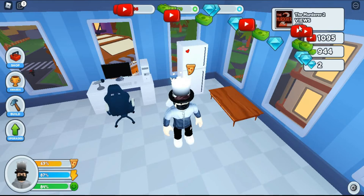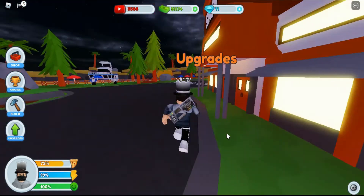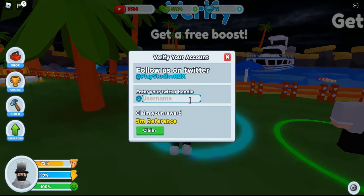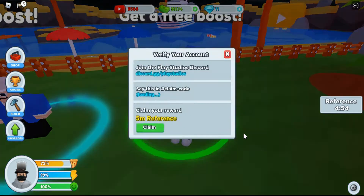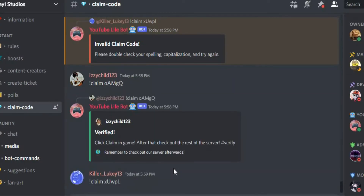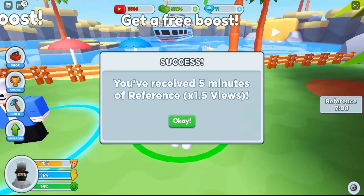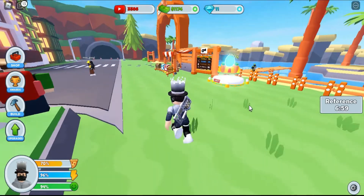What is over here? A verified boost — get a free boost from Twitter. Oh wait, I received five minutes of reference! I didn't even follow you guys. Claim this and hashtag claim club — discard.gg says play studios. Give me a sec — click claim, all right, claim! We have now reached five minutes of reference. I just claimed three minutes of reference just by doing that.